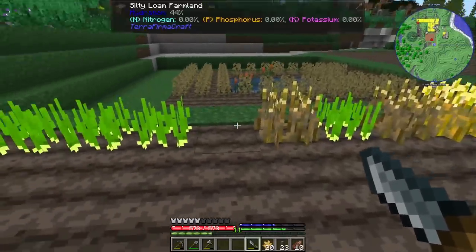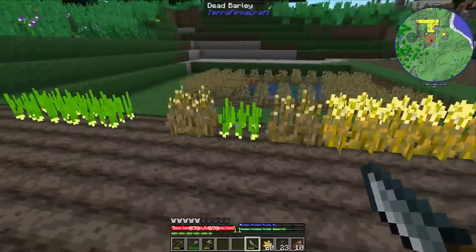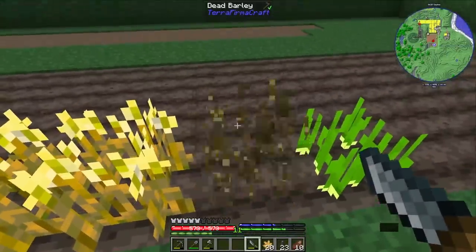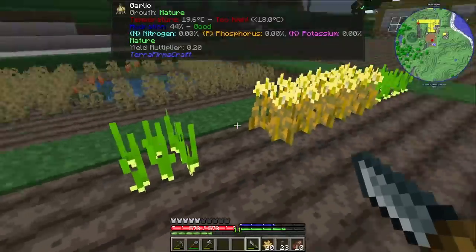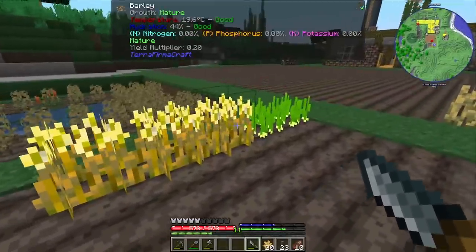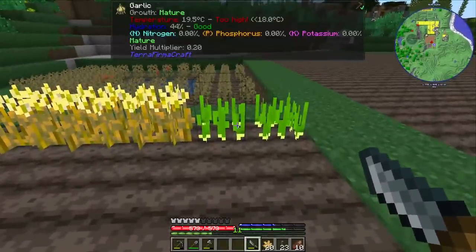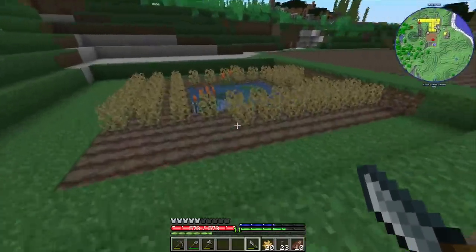Okay, the barley is dead. That is good — probably getting too hot. We got two barley, that's three seeds from that, and another two, so five total. All right, it's just a matter of time until those three remaining barley plants also die and we get more. Garlic — temperatures are already too high, it's also gonna die soon. That's good, we have more garlic seeds.